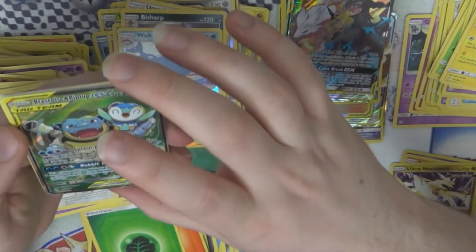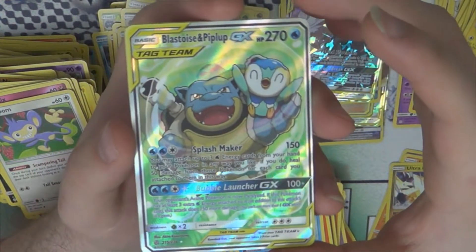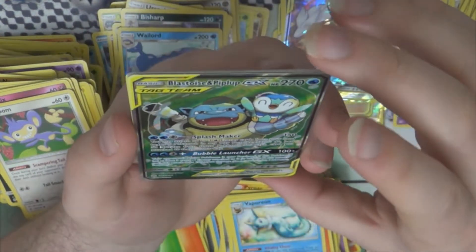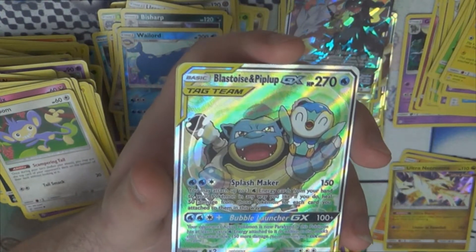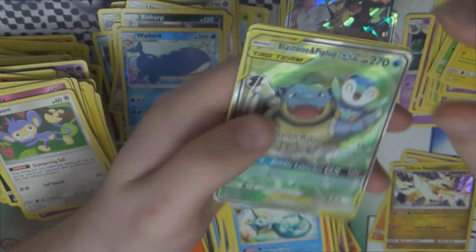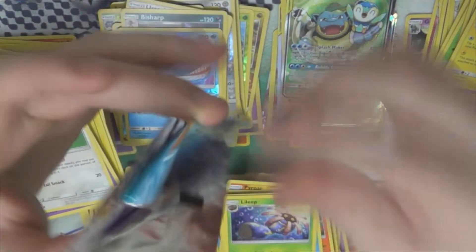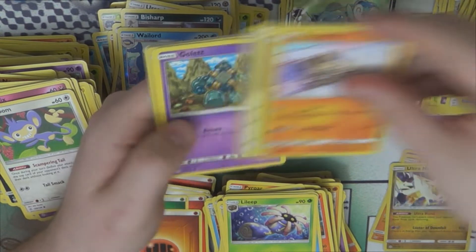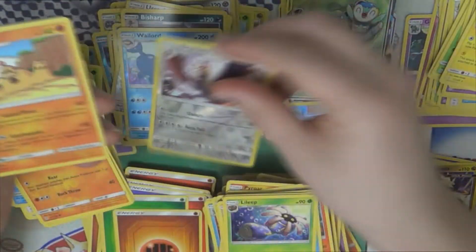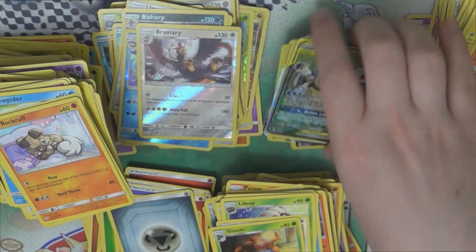Reverse Wailord — oh, there we go! That is the alternate art full art of Blastoise and Piplup GX. That's really nice — super cute. So is that three full arts in this box? We'll check — we got the supporter, and we got the Flygon out of like pack number one, so I forgot about him. These boxes actually have a pretty decent pull rate — I think they must have upped it from the last couple of sets. There's just so much to try to get. Alright, that's the final pack.